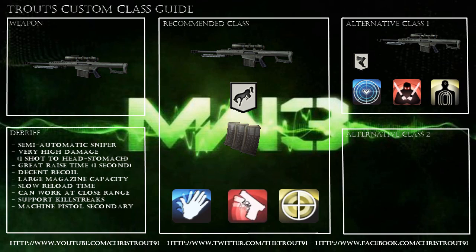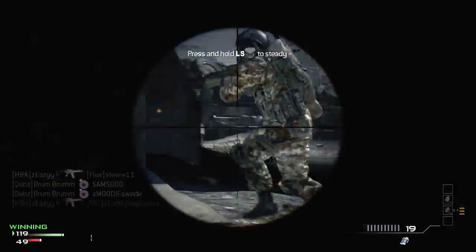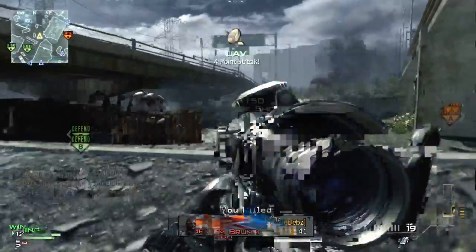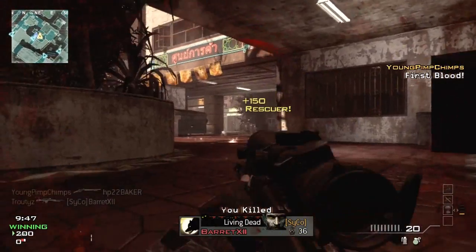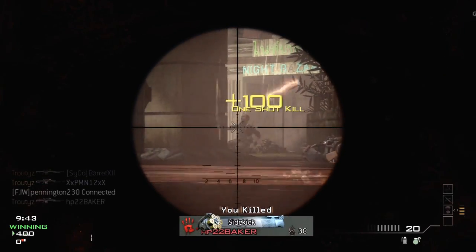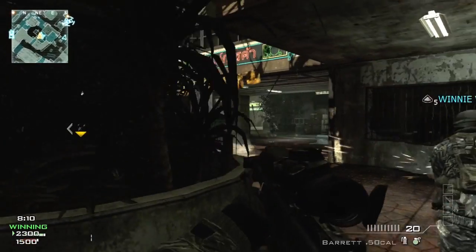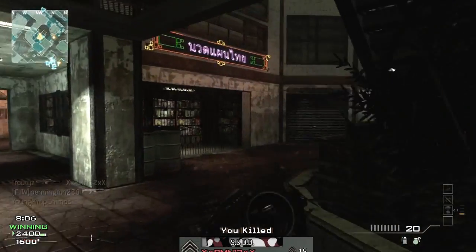Sleight of Hand means if I get in a situation where I need to switch to my machine pistol I can, and it gives me a quick reload. Quick Draw obviously lets me scope down my sniper quickly and also lets me get my flashbangs and grenades off early. Steady Aim helps me in close quarter situations — if you spam the trigger you can just take the no-scope option, and having Steady Aim helps you get those no scopes.